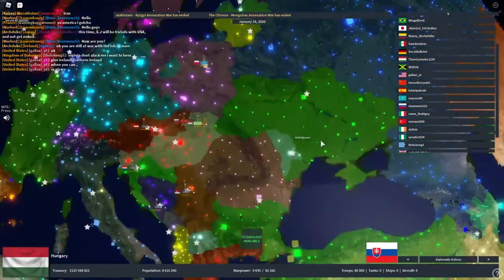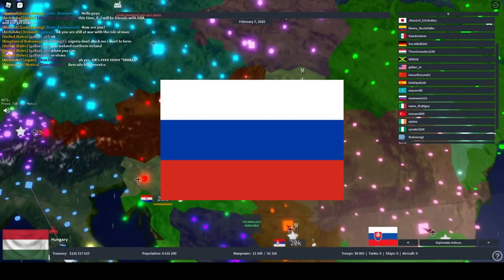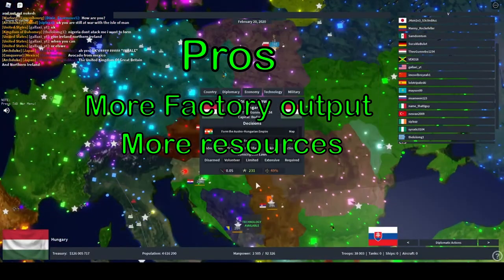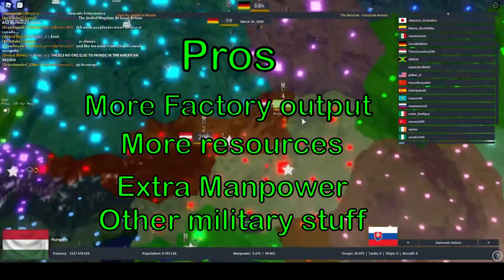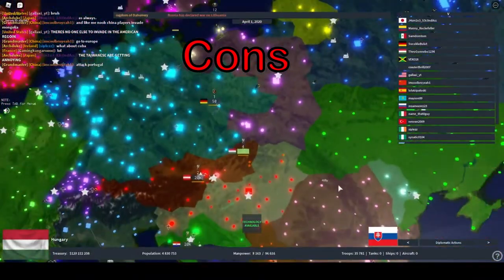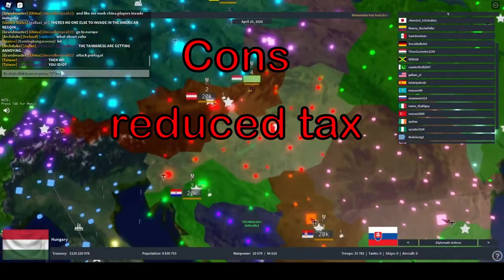The communist tree. The main pros for the communist tree are its increased factory and resource output, making it great for countries like Russia, which have an abundance of resources. Along with tons of resources, communism and socialism both give extra manpower, which is why people usually spam infantry when they select it — yeah, I'm looking at you, China. It also gives other bonuses like reduced war exhaustion and less justification time, but they don't really matter as much. Now there's only really one main con of the communist tree, and it's a reduction to tax income, which can be really bad, especially if you don't manage to sell consumer goods to America on time.